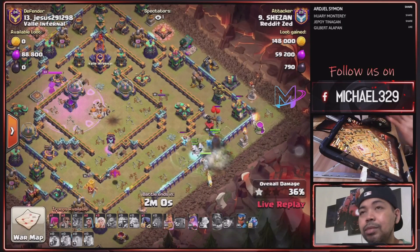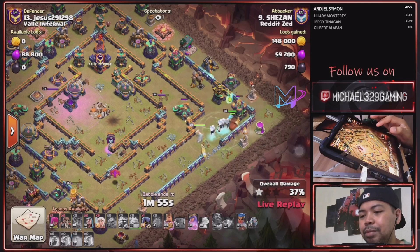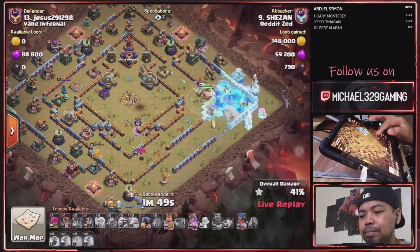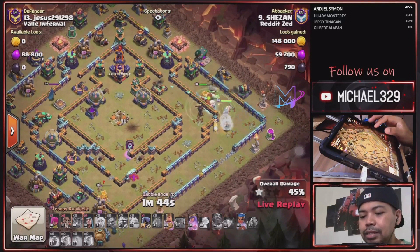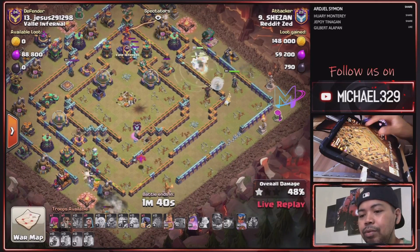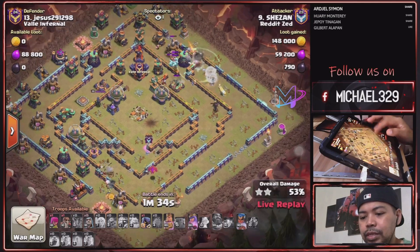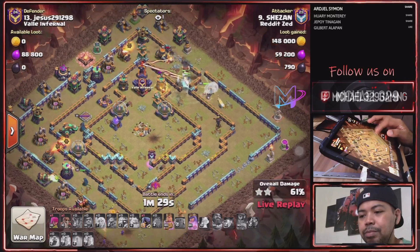Starting now on the lower right side, guys. So there's still access here near the scattershot. And sending his Royal Chomp — starting from the 6 o'clock of the base. Nice, his heroes are protected by E-Titans, and the defending Queen is taken down immediately.